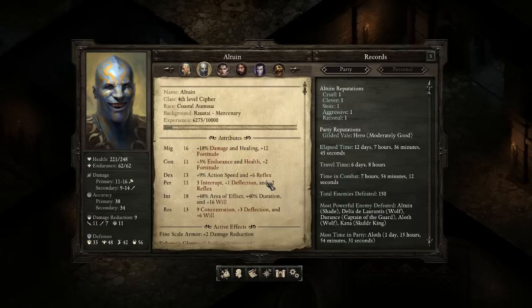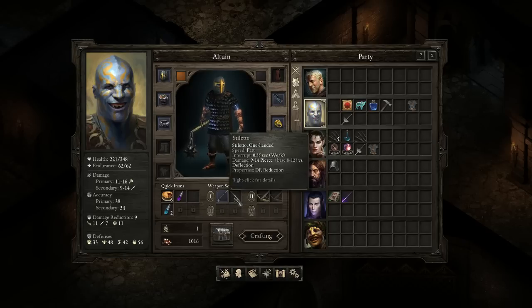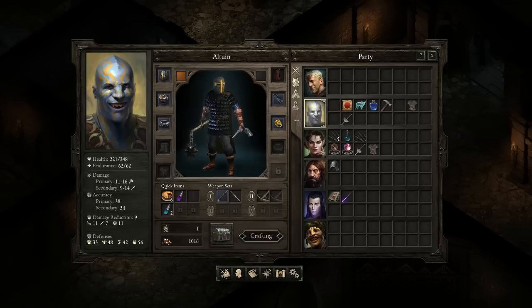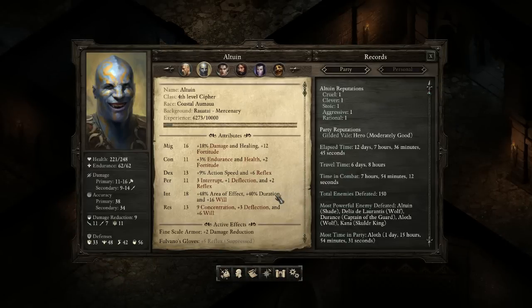So let's check out the stats. There are two different ways to build the Cypher: one is melee and one is more ranged. I think both can be effective, but melee is probably a little better because most melee weapons tend to have higher speed than ranged weapons. Right now I have a flail which is very fast and a fast stiletto, with talents for two-handed to reduce time to hit. The more you can hit, the more times you'll use soul whip, which means more focus for your spells.